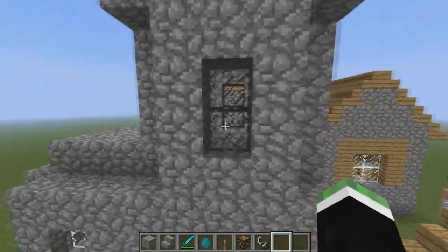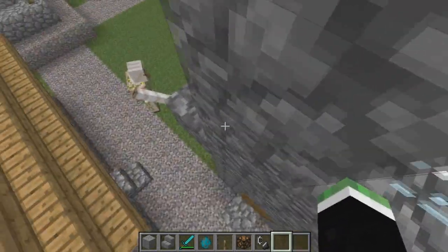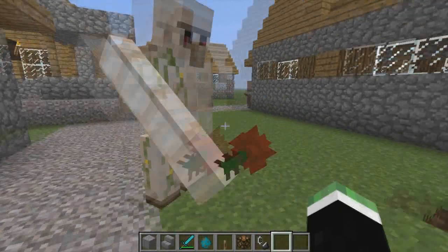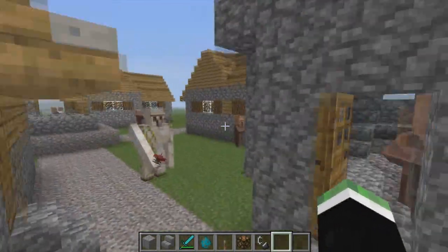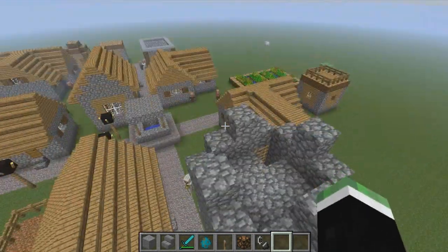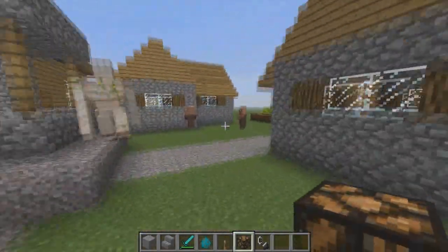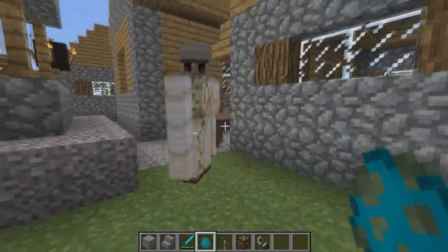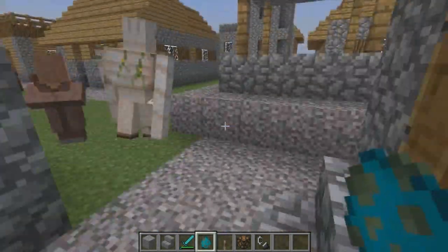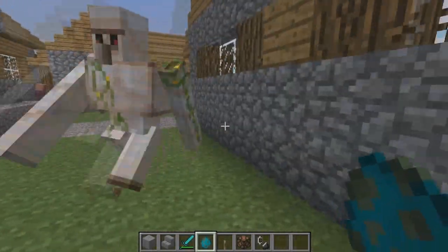I didn't even notice this before but they added — he has a flower, I'll take that, that is cool. But they also added glass into this and there's a new height limit of 256. These guys right here — it's an iron golem, or it's called a defense golem, but I was watching Minecraft Workbench, or Lucklin as he likes to call himself, and he called it an iron golem.